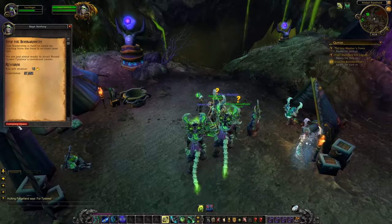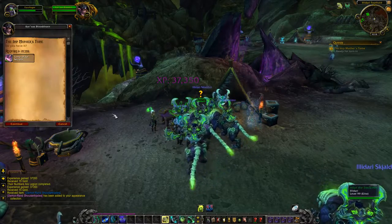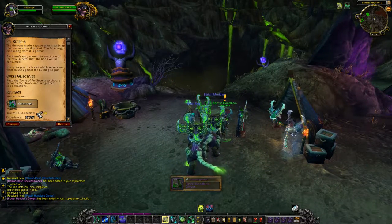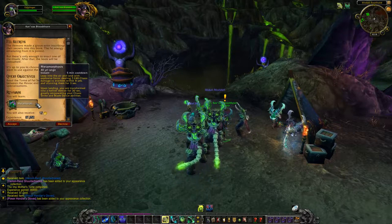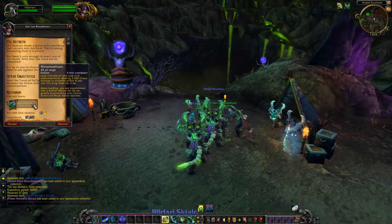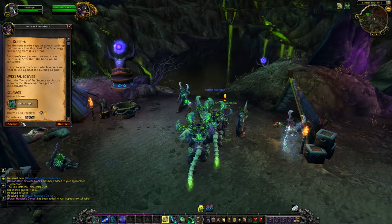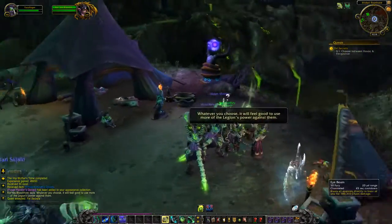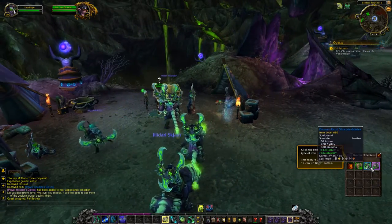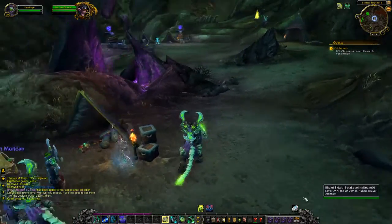We're back at Illidan's foothold now - let's tell our colleagues here of all the awesome stuff that we've just been getting up to. There's our first epic upgrade! And once we've completed this next quest, we will learn Metamorphosis: 'Leap into the air and land with explosive force, dealing 7,000 chaos damage to enemies and stunning them. Upon landing, we're transformed into a hellish demon for 30 seconds, empowering our chaos strike and blade dance abilities.' We haven't got blade dance yet. Let's equip the items we just looted, including the shoulders and our epic hands.